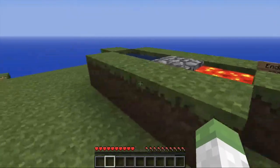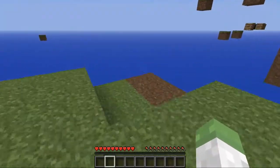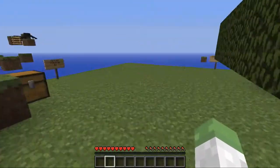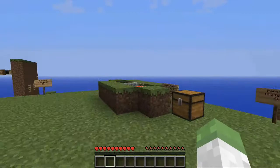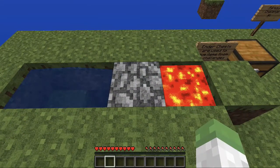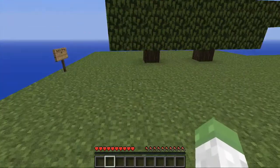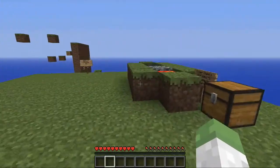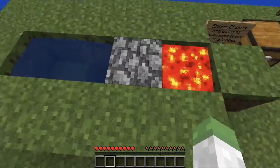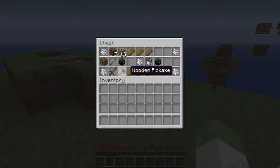I realized that one of the challenges was to build a house and expand the chunk, and I'm not going to expand it if I start making it out of the wood that I need to use to get cobblestone. I need cobblestone to expand the chunk and build my house so nothing can get in or out. I didn't start doing cobblestone yet because that's part of the process.